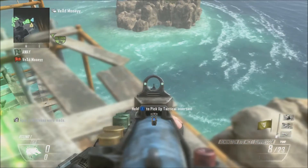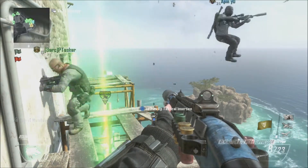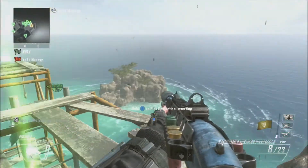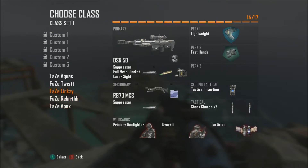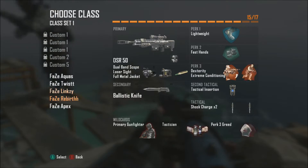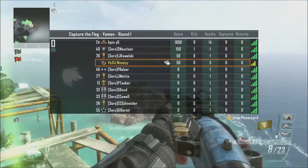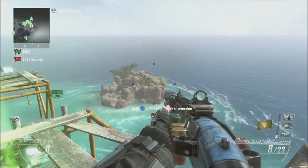Alright guys, this is round three — or map three, however you want to say it. So far I'm two points in the lead — he's got nothing, I've got two. And just want to quickly say for the fifth one, which is that class — blister with the DSR — that will be two points for whoever wins that. So just in case if I'm like at four points and he's only got one, it could boost him up or something — boost it up for a draw or something like that. If we do end up drawing, I'll just do another round for the decider. So anyway, yeah, let's keep going.